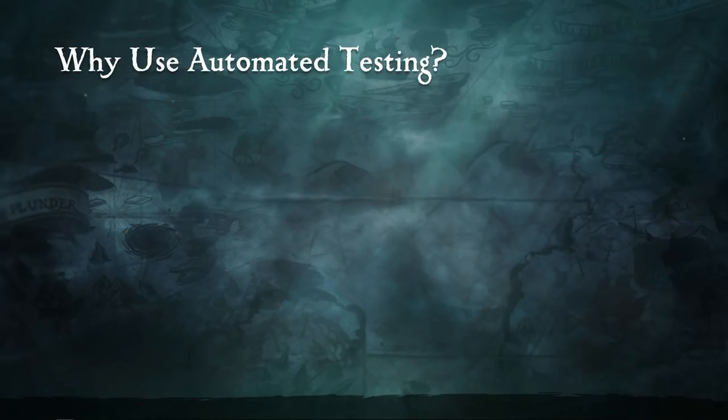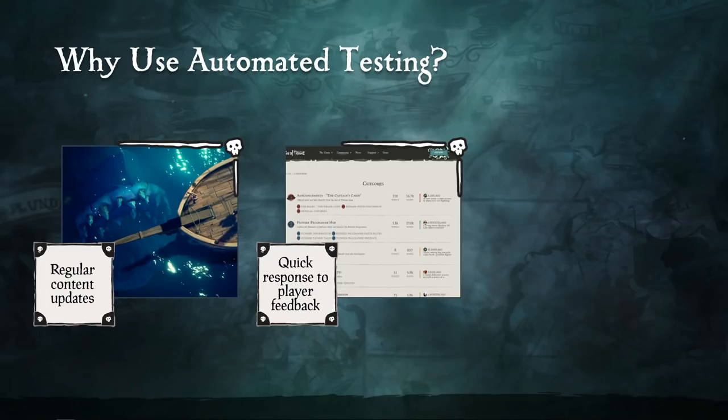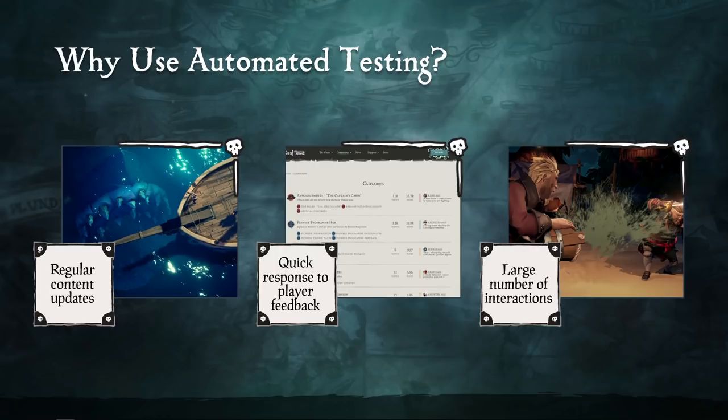Why use automated testing for Sea of Thieves? Mostly it is to do with the Games-as-a-Service model. We need regular content updates to keep players coming back, lots of new content and interactions regularly. We need a quick response to player feedback, which means flexible releases — we can ship multiple times in a week. The design also follows the tenet of tools not rules: instead of giving the player rules, we just give them a bucket and say do what you want. Each new tool we add introduces a whole new host of interactions to test.